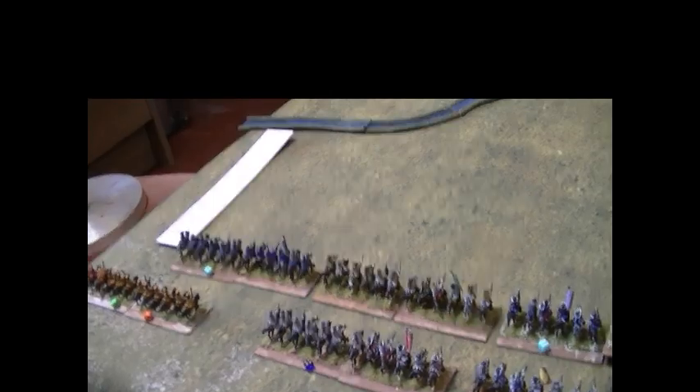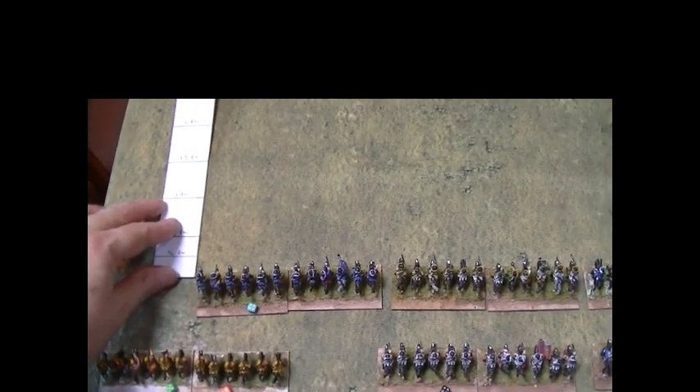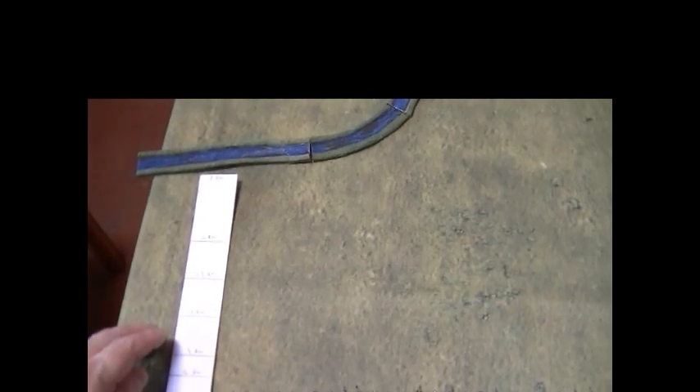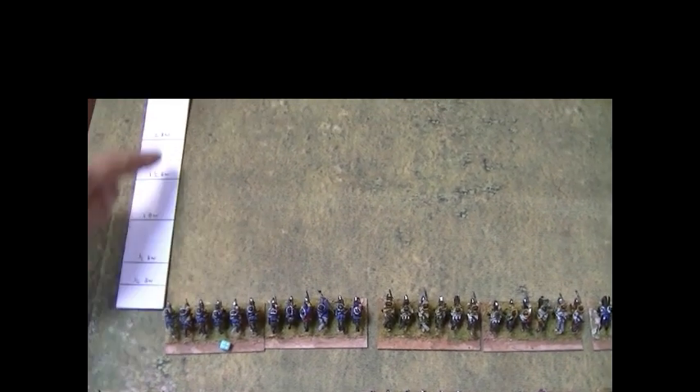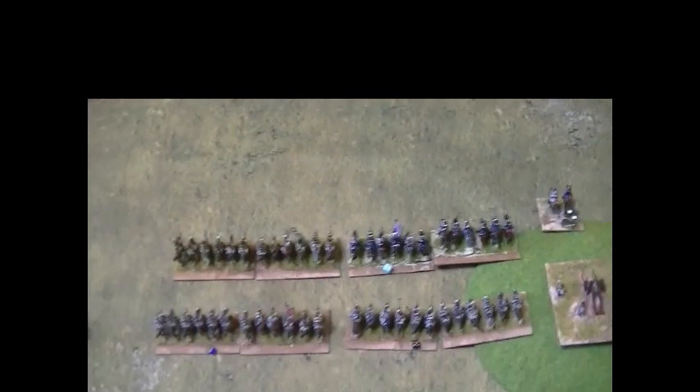The French player now moves. If you're moving straight forward you just measure the distance you want to go and move that distance. The cavalry move three base widths — a base width being this distance here — so moving straight forward is no problem. The rest of the cavalry will move forward as well.